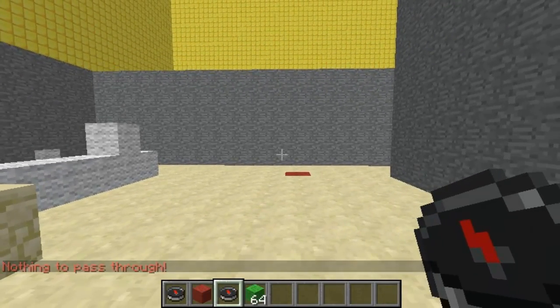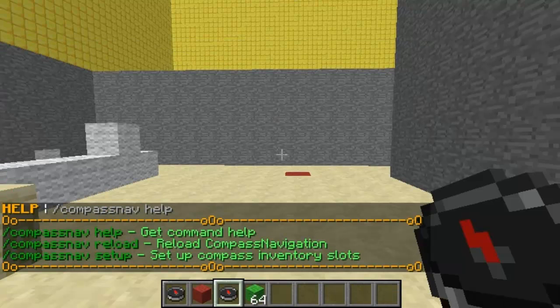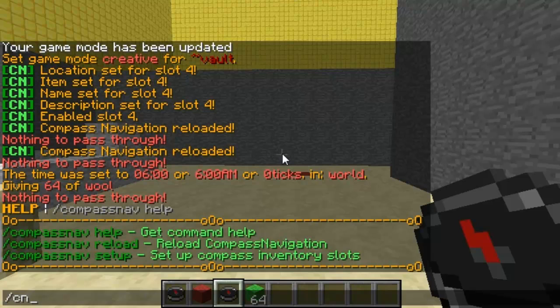So there are very simple commands. Obviously there's a 'nothing to pass through' message — that's through WorldGuard, just ignore that. That's just because I'm an op; it won't actually do this to normal players.